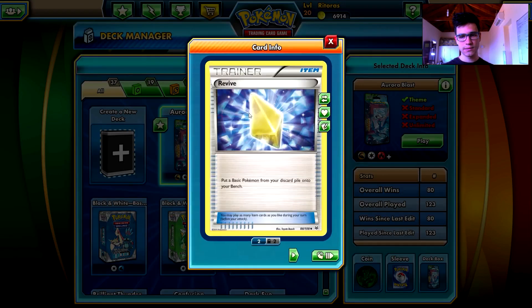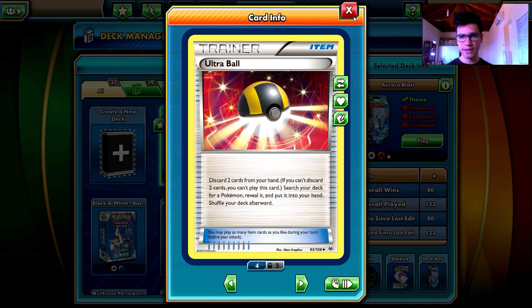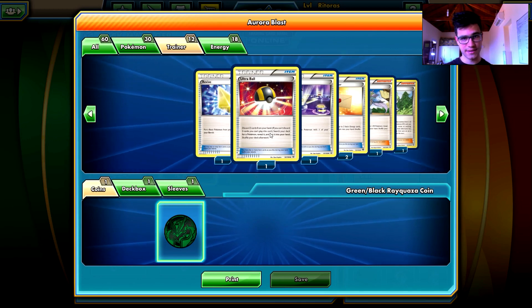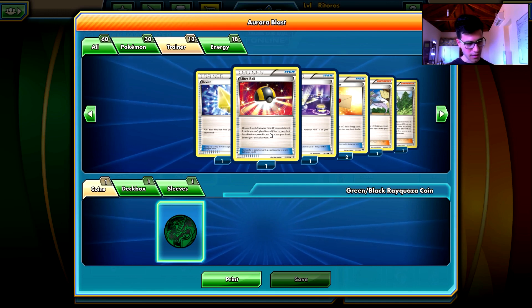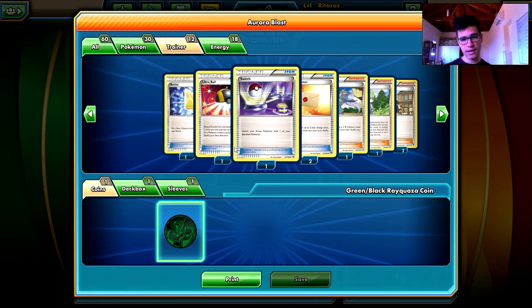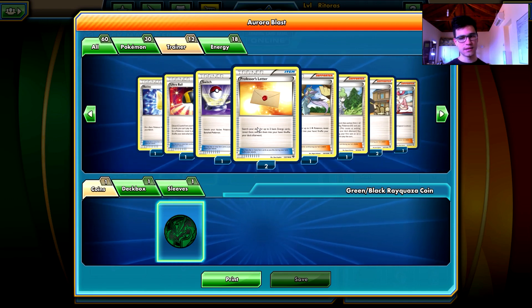Let's take a look at the trainers quickly. Revive - put a basic Pokemon from your discard pile onto your bench. You can bring back Bagon, Articuno, Wingull, or Spearow. Don't bring Swablu back obviously. Ultra Ball - one copy unfortunately - helps you get Shelgon or Salamence. You may fetch Articuno as well, but I usually fetch Shelgon, Salamence, or even Bagon if I have the other two in hand. Switch is a very good one to save your Pokemon whenever you want.